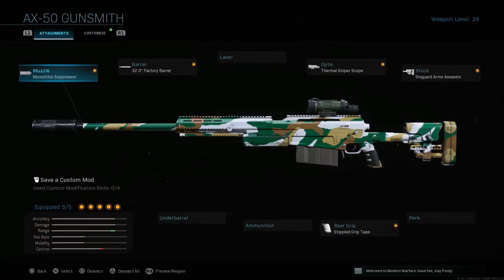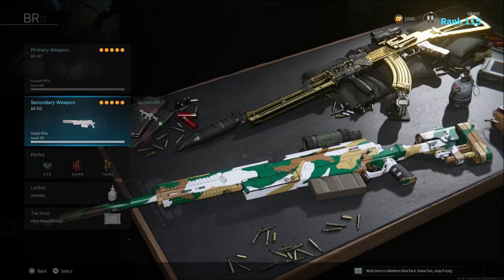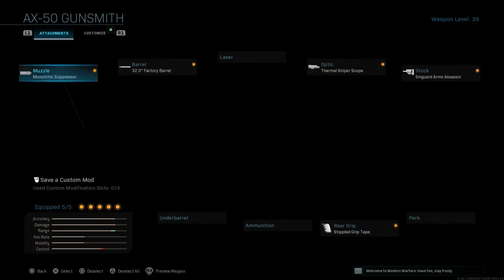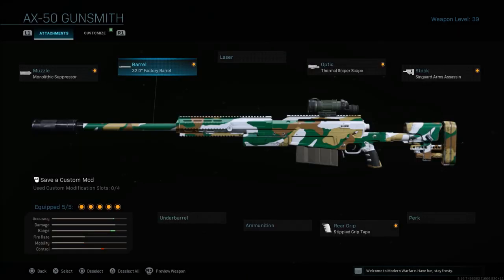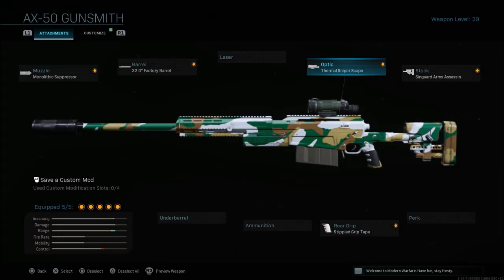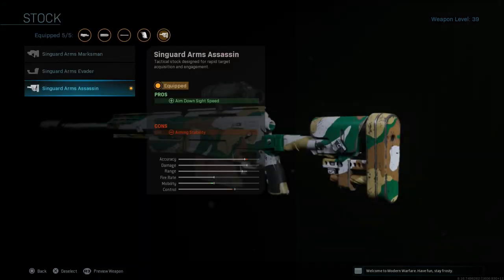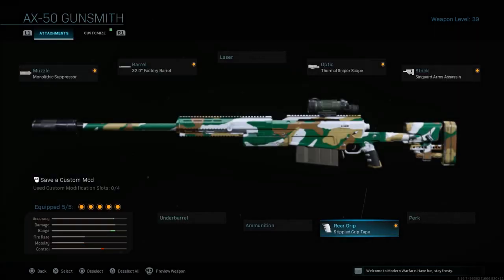For the second weapon with this class we're going with the AX50. Either sniper — the HDR or the AX50 — is great, but I just prefer the AX50. I use the monolithic suppressor and the 32-inch factory barrel; pretty much you want to give all these weapons extra damage and range so you can get into long mid-range gunfights. The thermal sniper scope lets you spot enemies at a distance if they don't have cold blooded on, which is very handy when you and your team are pushing or holding an area towards the end. The Syngard Arms Assassin Stock gives aim down sight speed, and stippled grip tape as always gives aim down sight speed and sprint-to-fire speed.